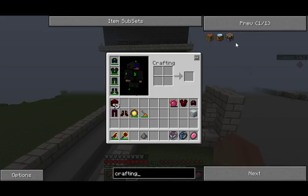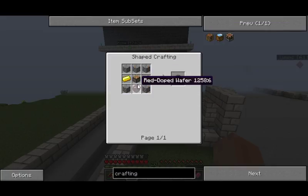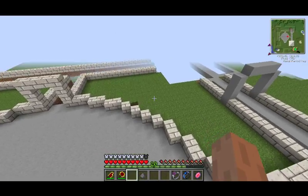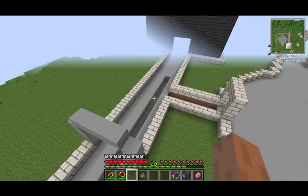Let's see what it needs for the crafting — okay, these two. Red doped wafer, okay.